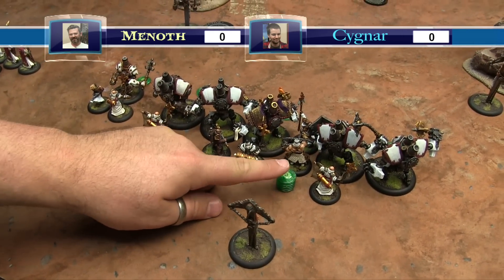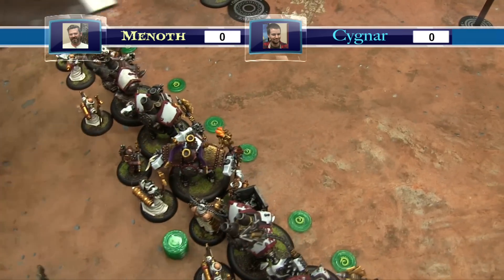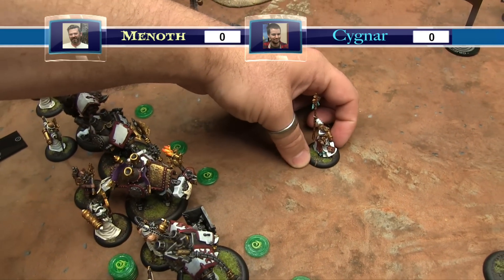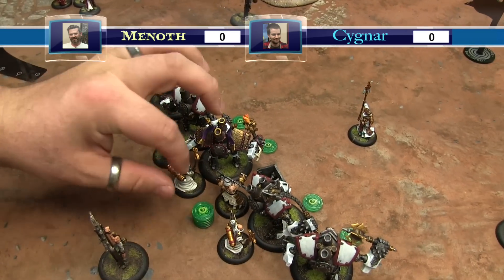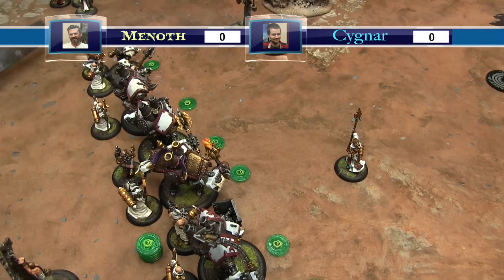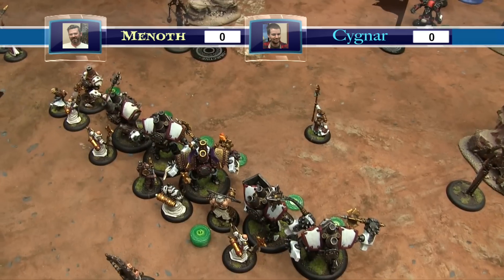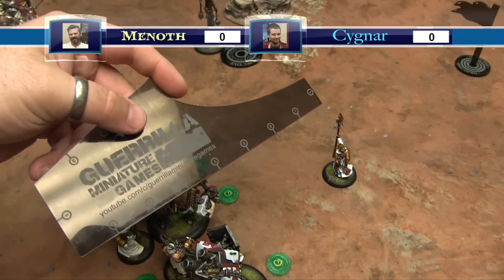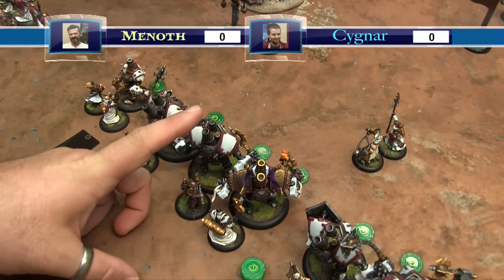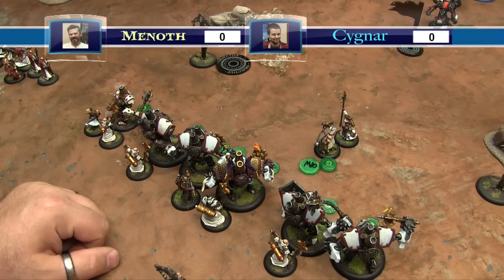Now it's Amon time, but we start with the Hierophant. He walks five and harmoniously exalts Raza. Raza activates - he's speed six - and casts Mobility for two focus (discounted by the Hierophant). He moves six, then casts Fortify on a Crusader, sitting on two for the rest. Then we start doing some moves and runs.